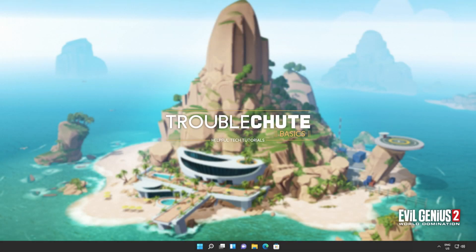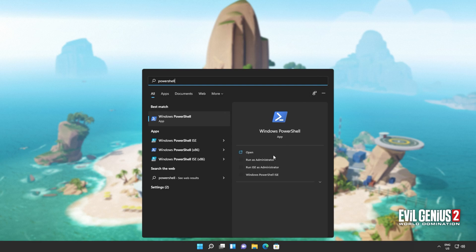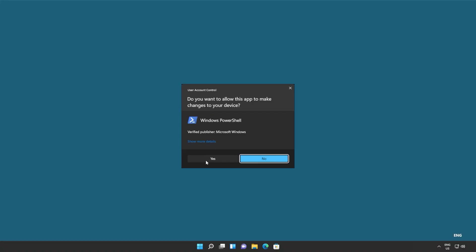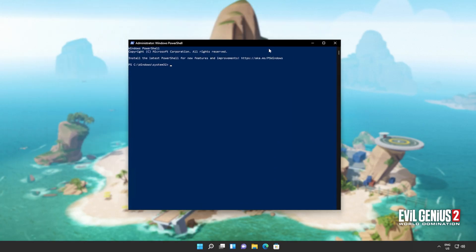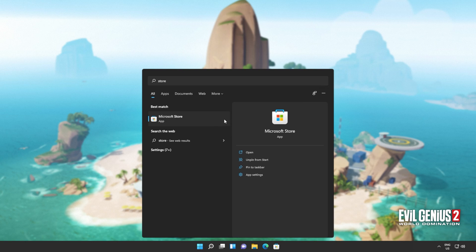Now all we have to do is reinstall the Windows Store. Hit Start, type in PowerShell once again, and then click Run as Administrator. We'll be copying and pasting the next command from the description down below — Get-AppxPackage, everything by the name of Windows Store for all users, and then for each one on the list, add them again using Add-AppxPackage. Hit Enter and wait for this command to run through to completion. Upon finishing, close out of PowerShell and the Microsoft Store should now be available again to open up.